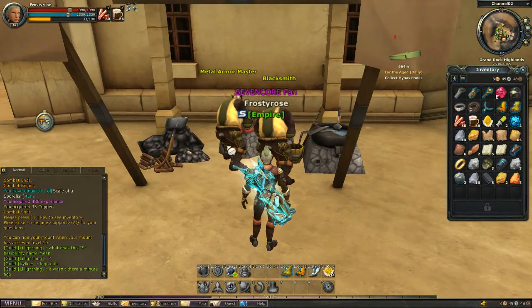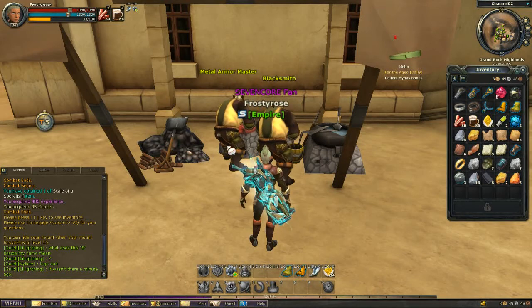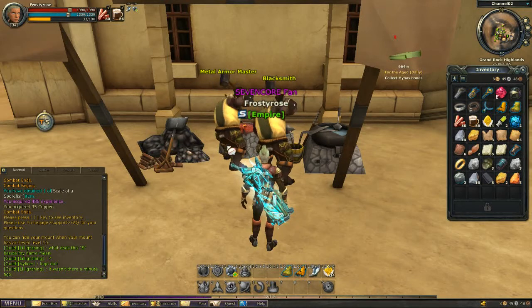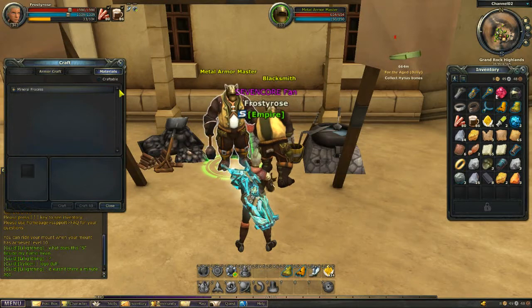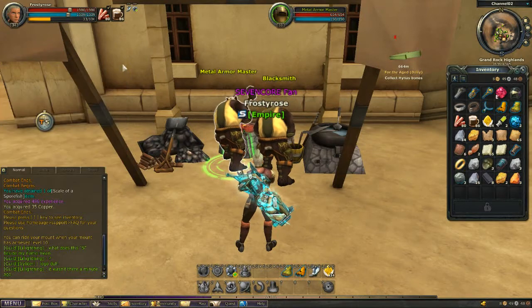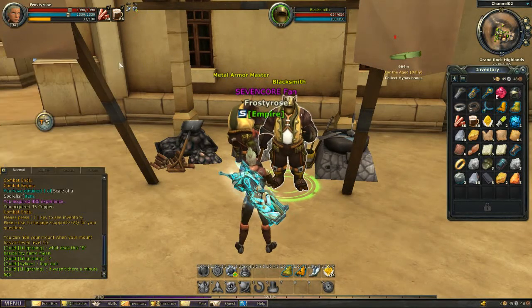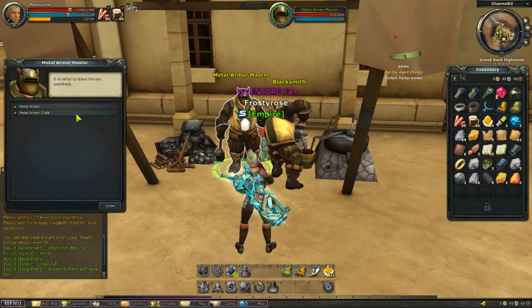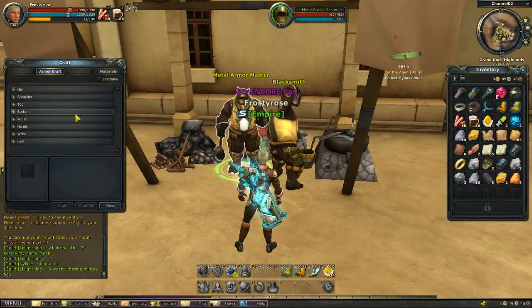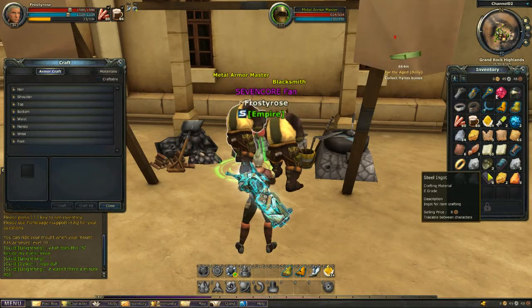The NPCs deal with metal crafting. The metal armor master allows you to craft metal armor and also allows you to create metal ingots which are used in crafting. The blacksmith allows you to create weapons. Once you have enough materials — such as ten iron and one silver to create one steel ingot — you can go to the craft menu under Materials > Mineral Processing.